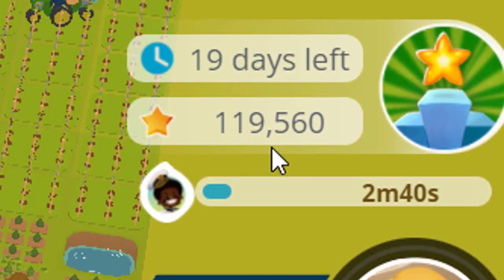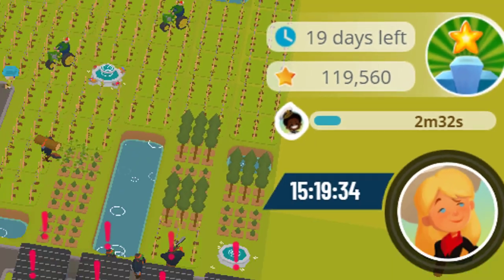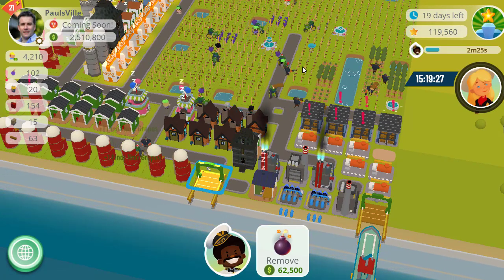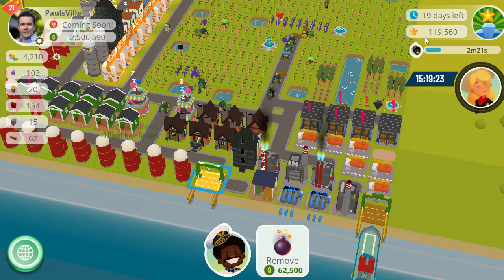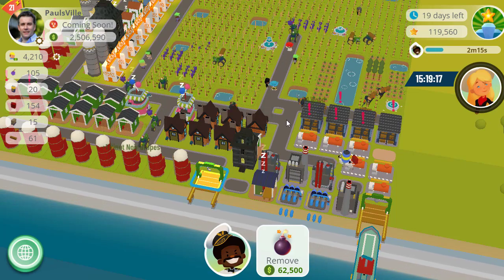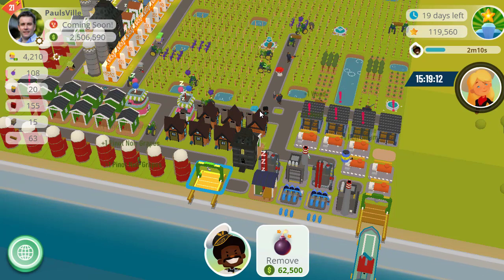I've got 119,560 stars currently. This is how TownStar measures your progress — every time you sell a product you receive stars. Depending on the type of product, how difficult it is to make, and how many you sell in each transaction, that determines how many stars you receive. So I've come in and shown you from the start of today's play — let me clarify, I've not set this game up today.